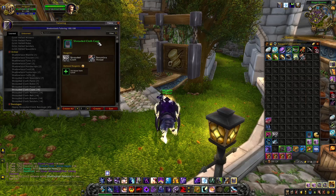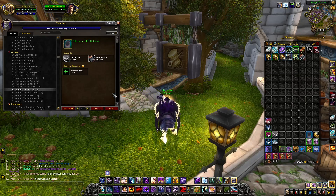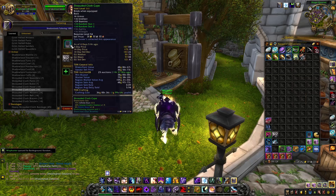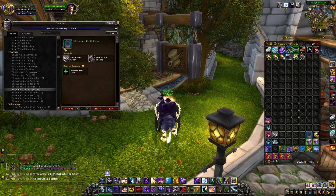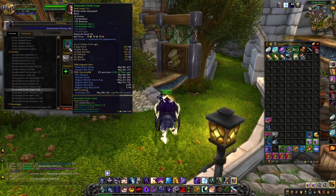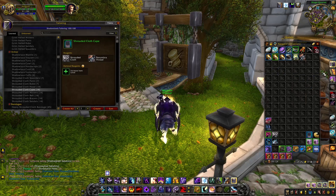You'll need to craft a Shrouded Cloth Cape, which takes four shrouded cloth and one Penumbra Thread — a reagent from the new expansion. If you choose to flip this item, the sell price is 36 gold 90 silver, roughly 37 gold. To craft it at the moment costs about 36 gold, so you make around two gold profit just by flipping it. But if you can get your shrouded cloth at six gold or less, you're in the green — just sell loads of them to the vendor directly for raw gold.